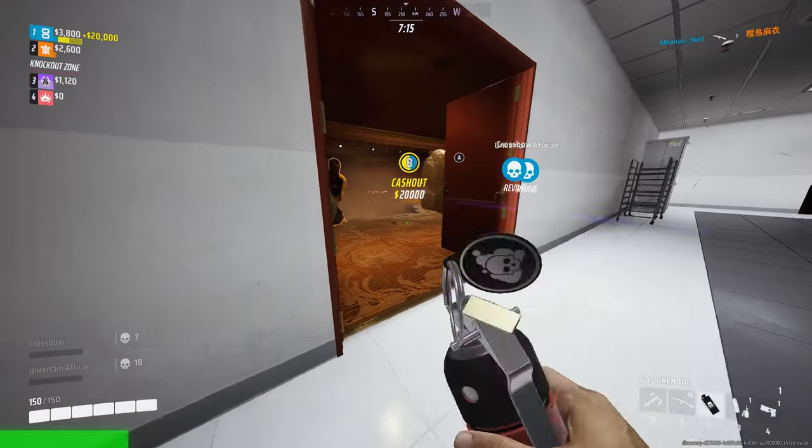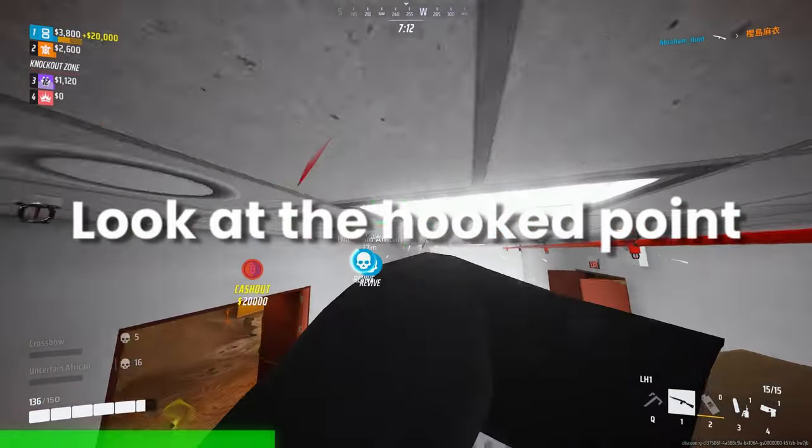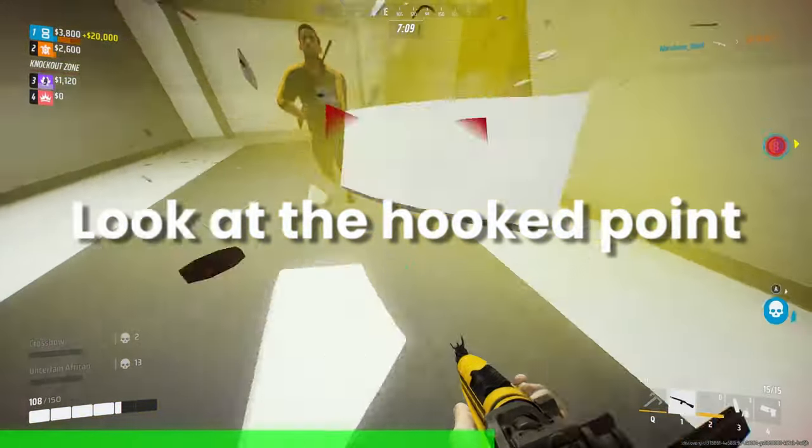You can use your grapple to circle around a hooked object. Keep the object in your FOV and you can circle around it for some time.